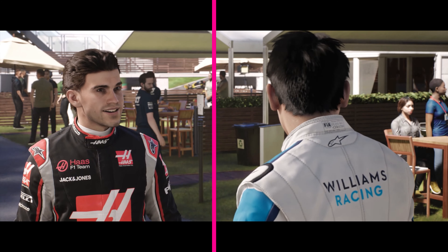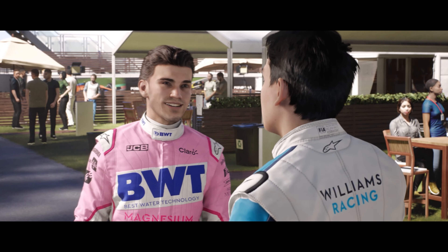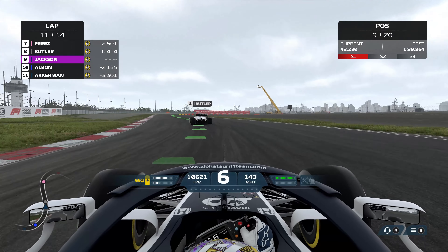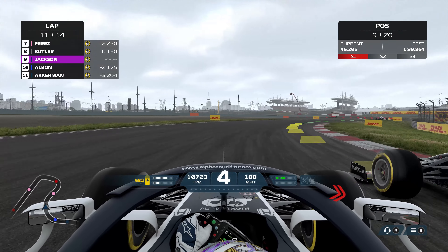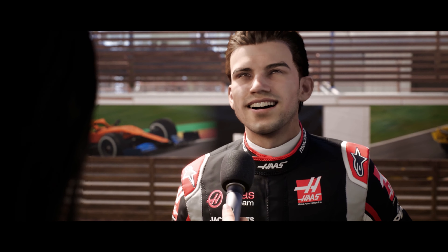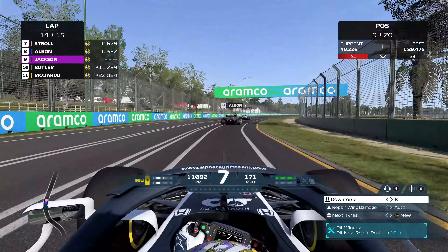You pick Williams, he'll drive for Racing Point. Pick Alfa Romeo, he's in an Alfa Tauri. You're in a Haas, he's in Williams. Racing Point? Alfa Romeo. Decide on an Alfa Tauri, and he'll be in a Haas. This might swing your team decision to gain an advantage over Devin by putting him in a slower car, but that doesn't actually work in practice — though you do have a way you can influence the AI's behaviour.